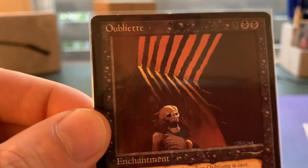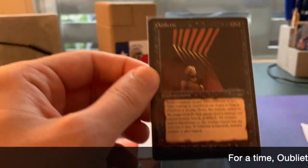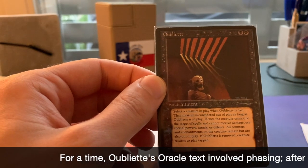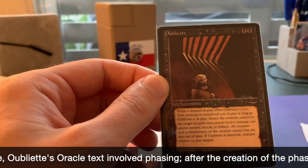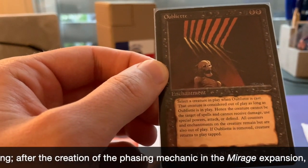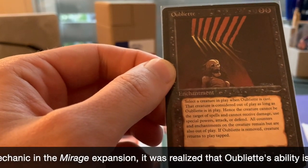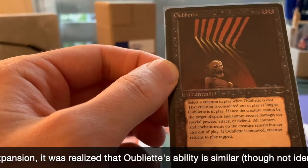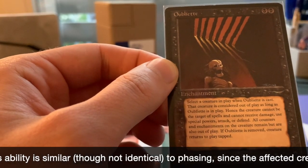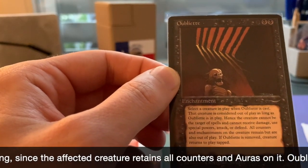This is an Oubliette. The card kind of spiked because of Pauper when it came up in Magic. But also for old school, it's a very solid card. It's two black and one — it's an enchantment from the Arabian Nights expansion. It says: select a creature in play when Oubliette is cast. That creature is considered out of play as long as Oubliette is in play. Hence, the creature cannot be the target of spells and cannot receive any damage, use special powers, attack, or defend. All counters and enchantments on the creature remain, but are also out of play. If Oubliette is removed, the creature returns to play tapped.